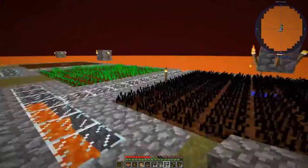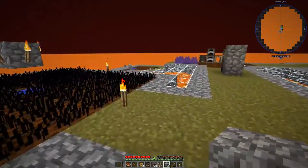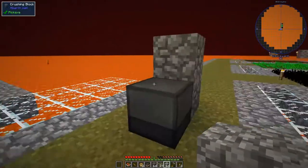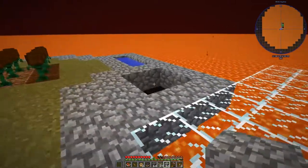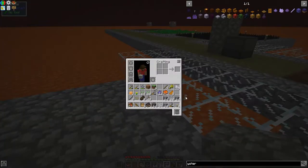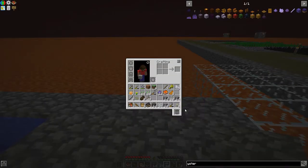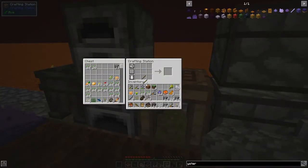There we go — I got a field of normies, a field of wheat, and a field ready for whatever I decide to grow. The normies are probably gonna give me most of what I need. Now we need to go ahead and get this other thing set up. Let's go up there. I'm going to try to do this smart — grab another shovel, just because that one might not make it for the way down.